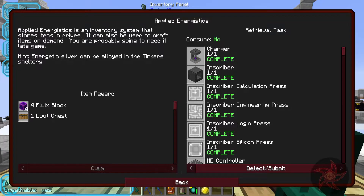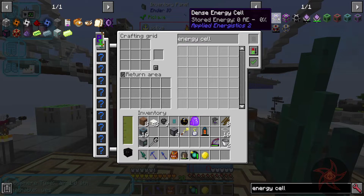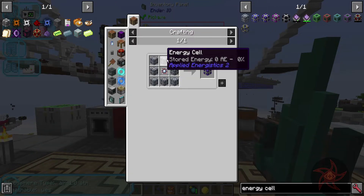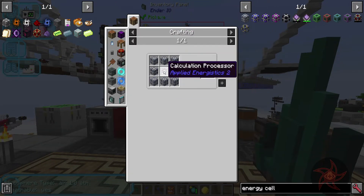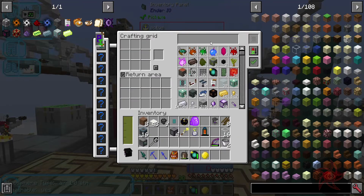Store energy zero - sweet. So they don't need to be charged, which is good. We can use these, but they do need to be the dense ones. So I'm going to need 16 energy cells and a calculation processor. And I'm going to need a lot of fluid dust for this.